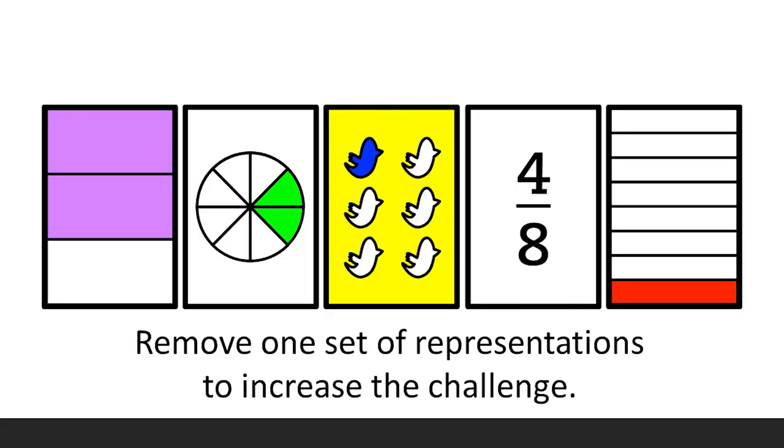There are five different sets of representations of fractions: three different area models, one discrete model, and one numeric model. You can play this game with fewer representations; removing a set of fraction representations makes it harder to obtain the cards each player needs.